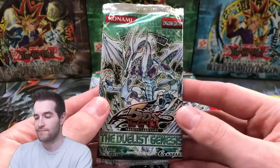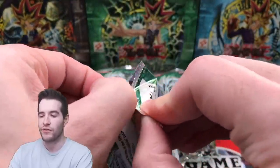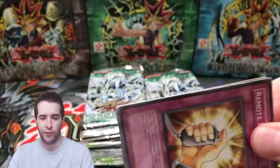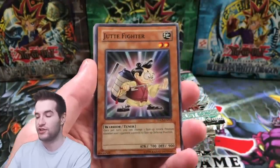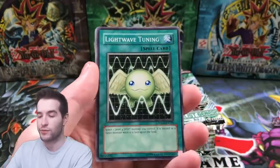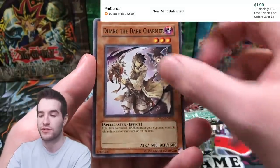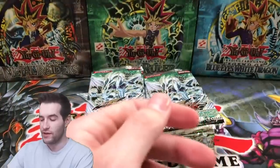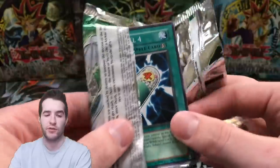Let's pull something good guys, let's pull something huge! We got Charge of the Light Brigade, we got Stardust Dragon — there's some really good commons and rares. I know those two are huge. We've pulled a Charge of the Light Brigade first edition — you guys can check that video out, that was pretty awesome. We've never pulled a Stardust though, so this is the day. Dark Charmer is actually one of them that's pretty expensive. Dark Resonator — it was like four or five bucks when I opened first edition.